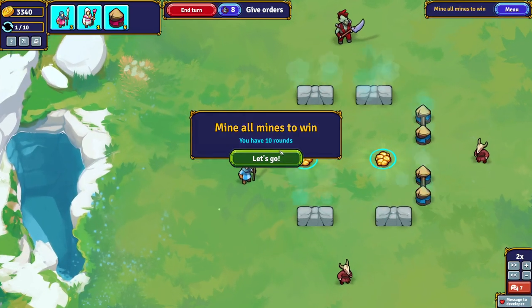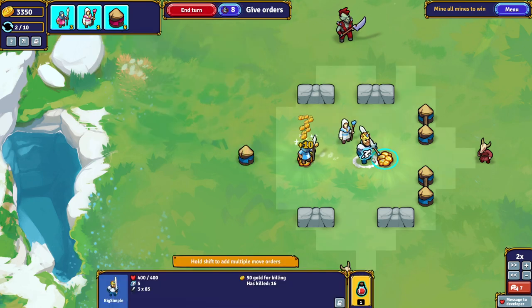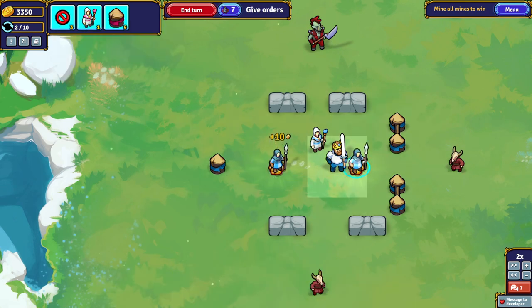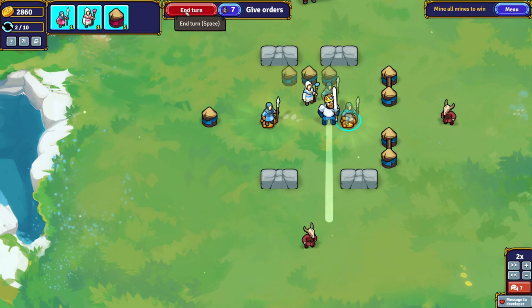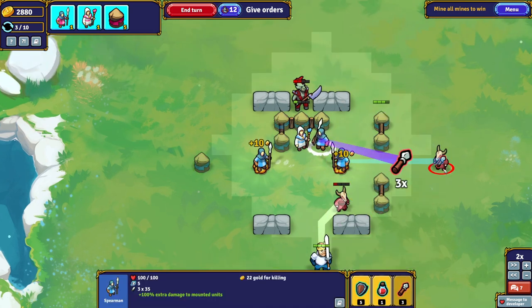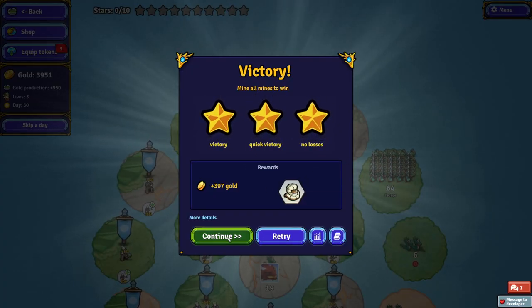That was a pretty shoddy victory — I kinda want to retry that. I just took that one for granted. Remember, you get that one turn grace period. I kind of want to summon another spearman this time instead of just walls. I'll do three walls just to make sure they can't move diagonally. We're just going to use those javelins and make sure those mines stay on. That was much better — we actually got everything that time.